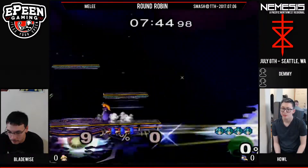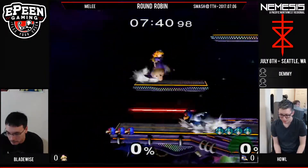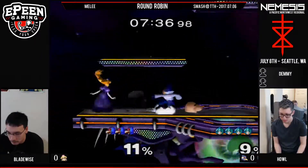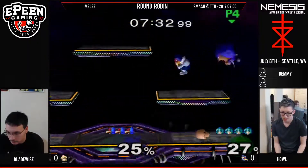In game one here, we have Bladewise and Howl. Howl just coming off a game with Spudo on Marth, and Bladewise sitting here with Mr. Saturn. Finally getting 9% after taking a stop from Howl, and a Mr. Saturn walk-off there.